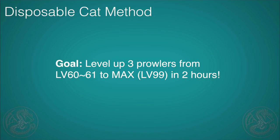Hey guys, this is GaijinHunter. As you know, I've been crazy about Prowlers in Monster Hunter Double Cross. At the endgame, I wanted to find the most efficient and probably the most boring method of leveling up a cat. The goal is to level up three Prowlers at the same time from level 60-61, which is how you can scout them at the endgame, to their max level of 99 in just under two hours.